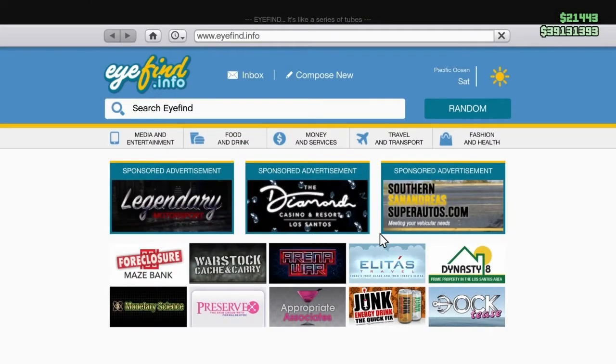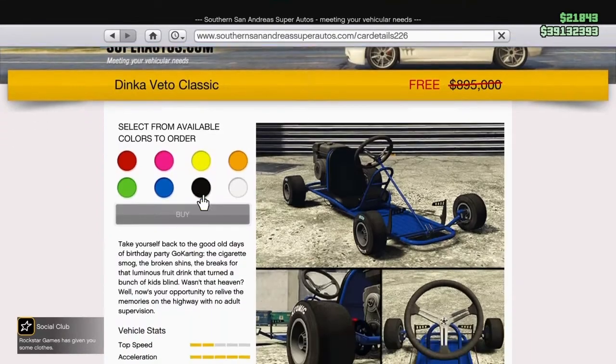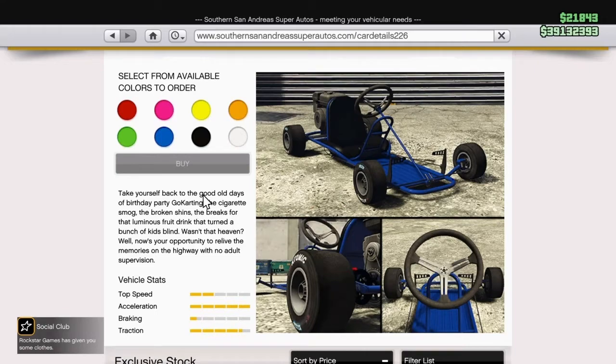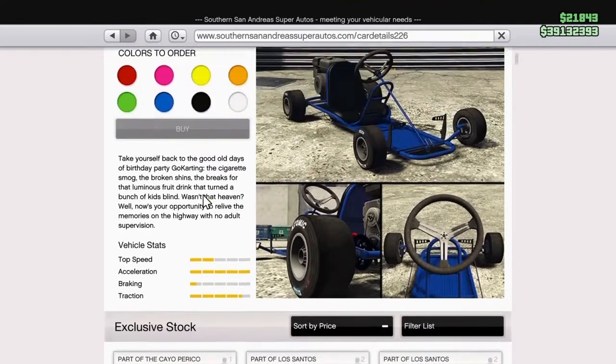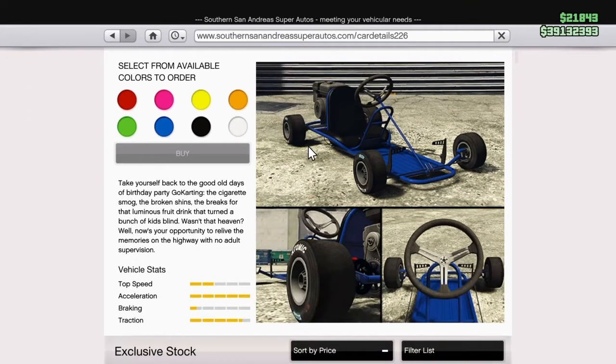What's up everyone, welcome back. So there are two new free cars online: the Grotti Briozo 300 and the Dinka Vita Classic. If you guys are wondering why these are free, it's because GTA released a heist event for us as a community to do, and we ended up actually completing it. So in rewards for that, we ended up getting these two free cars. They are limited time, though.